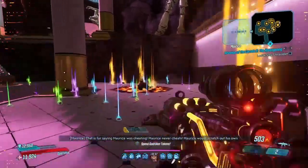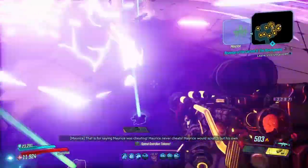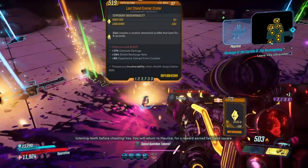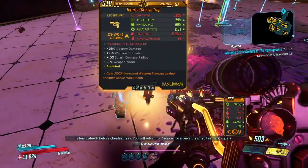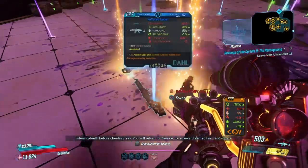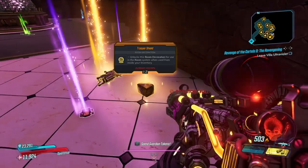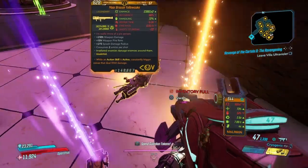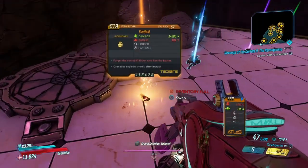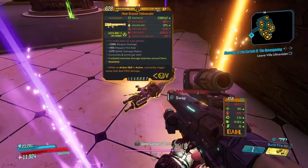Mine has a brand new anointment on it that triggers Nova damage, but yours might be different or even better. One thing to note: mine has a times 2 variant on it, and I farmed it on Mayhem 4. I actually have a times 1 that I got earlier, but this one is times 2. Try to get the times 2 variant if you can.